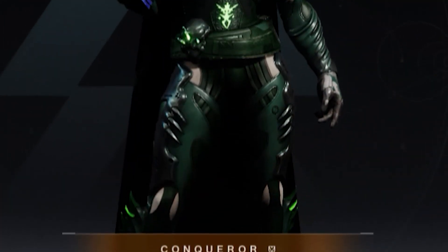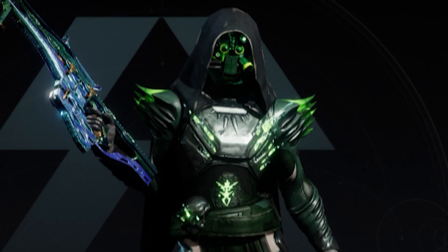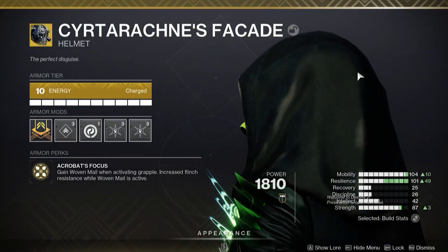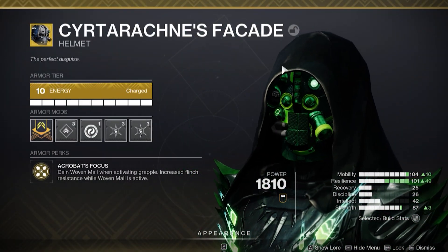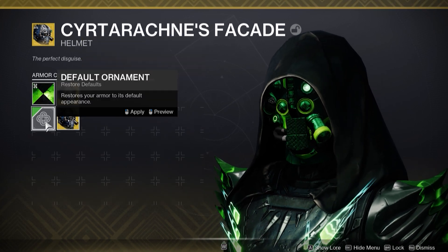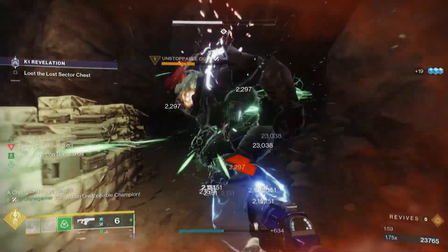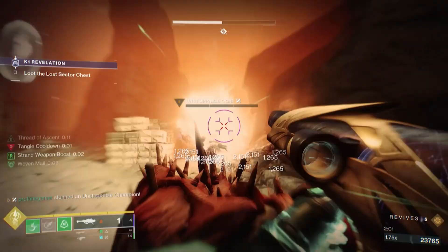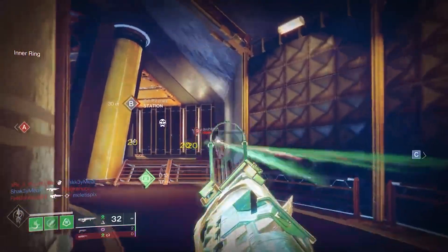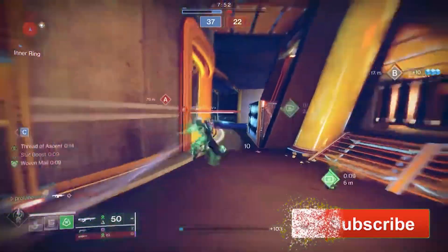Today, we're checking out a Strand Hunter build featuring the Sir Tarachny's Facade. This is definitely an odd looking exotic, and one that I wasn't expecting to perform as well in the Endgame of Destiny. Sir Tarachny's Facade comes with Acrobat's Focus, which grants you Woven Mail whenever using your grapple, and when Woven Mail is active, you'll receive bonus flinch resistance — a benefit that can certainly come in handy in Crucible when you're trying to dish out maximum precision damage while taking heavy fire.